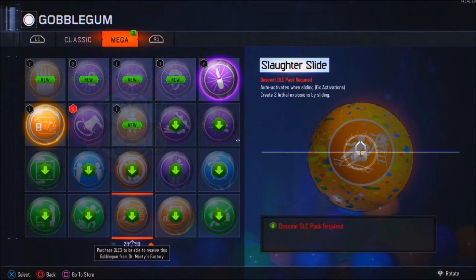Slaughter Slide. Auto activates when sliding, 6 times activation. Creates 2 lethal explosions by sliding. This will be helpful — I see a bunch of people get caught when they try to slide through zombies and they get caught. This will be helpful to try to avoid situations like that. So all in all, I think this is a pretty good Gobblegum.